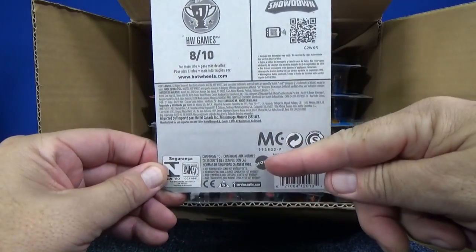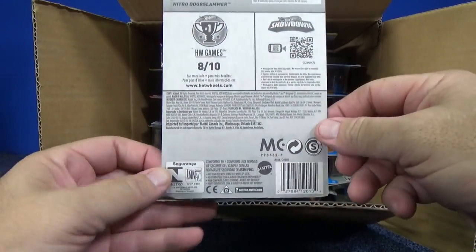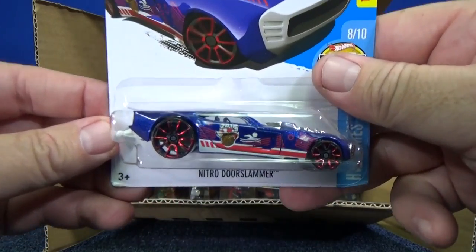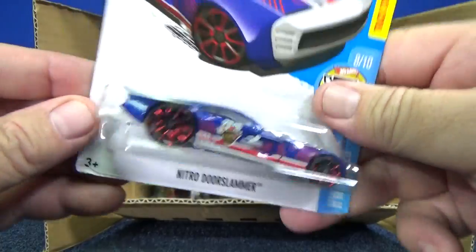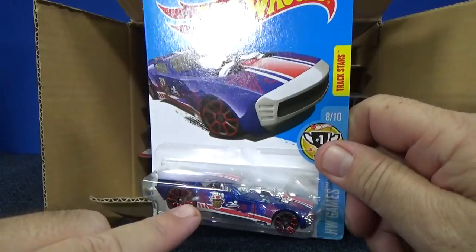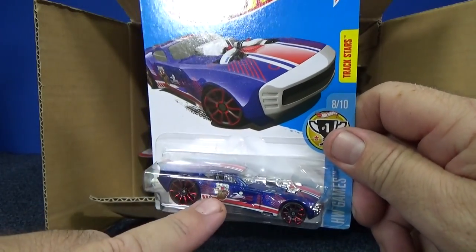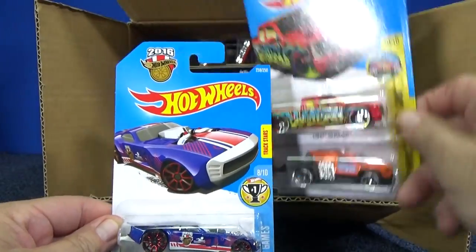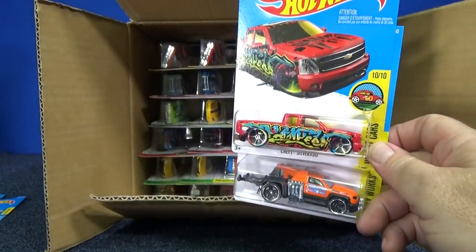If this has rubber tires and special paint, we got a super. If it's regular, it's just a regular car. Regular wheels, regular paint, no circle flame logo behind the card — that's just a regular. If you find this model with rubber tires and special paint, then you have the super treasure hunt for the P case.